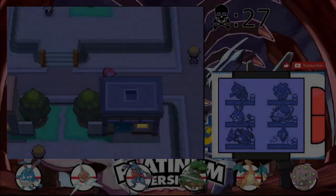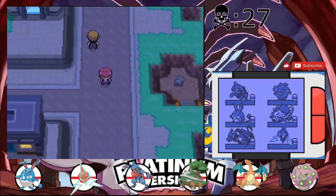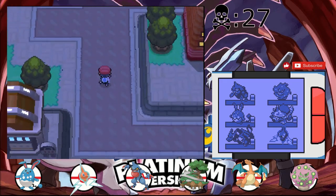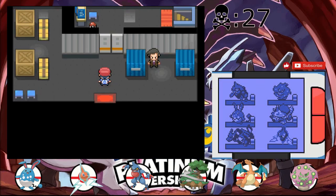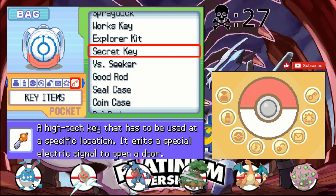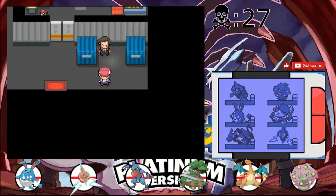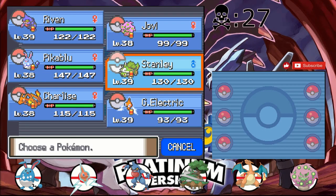Hey guys, welcome back to Pokemon Renegade Platinum. This is part 33, I think. I came back to Veilstone City because I had to check where the Rotom area was. I thought it was in Veilstone, but it's actually in Eterna City. That's where I was mistaken.